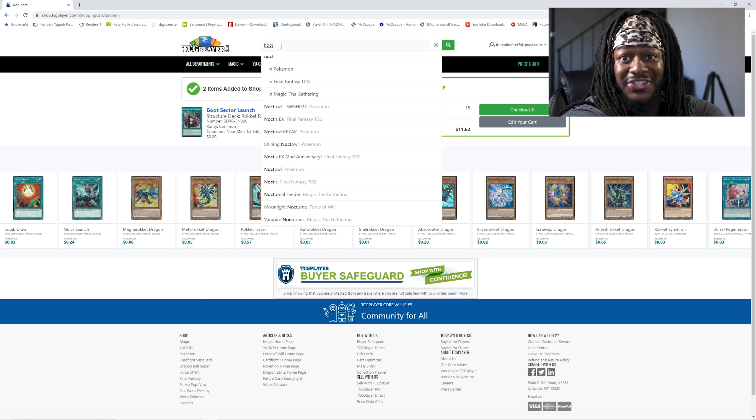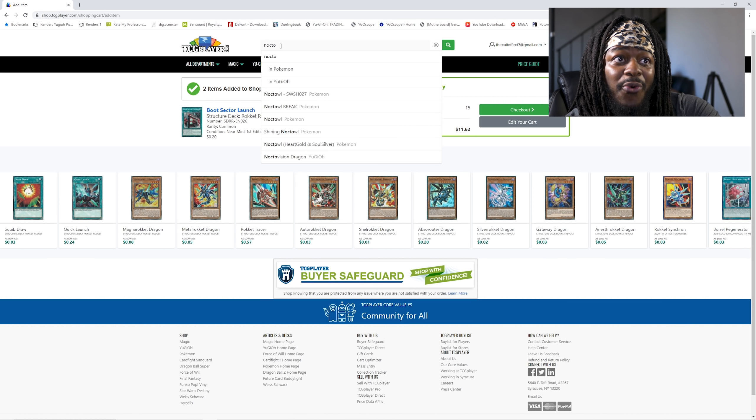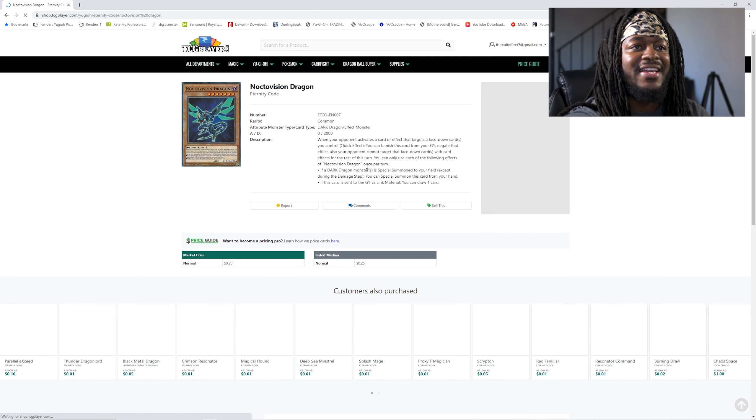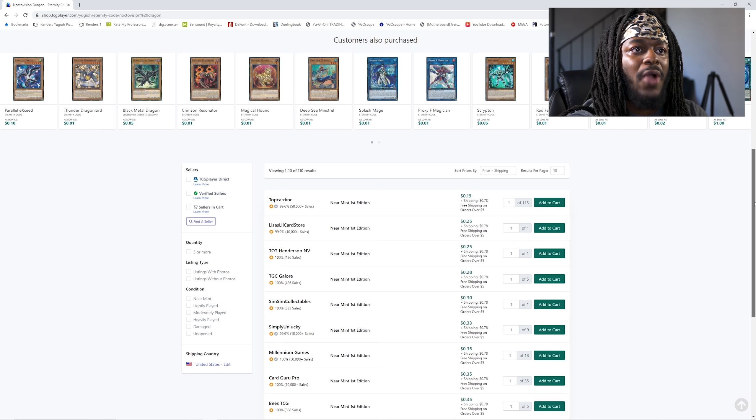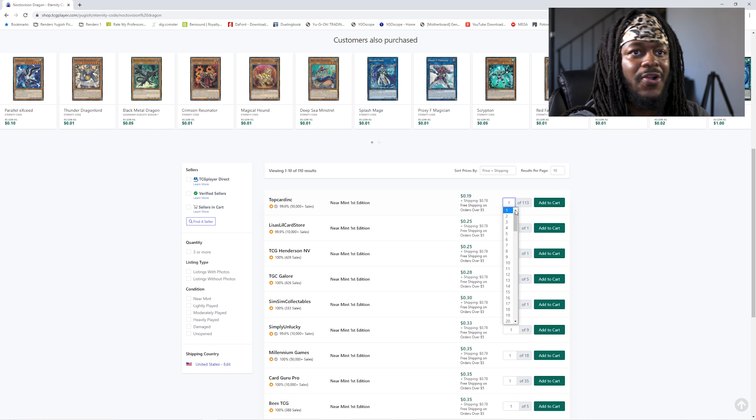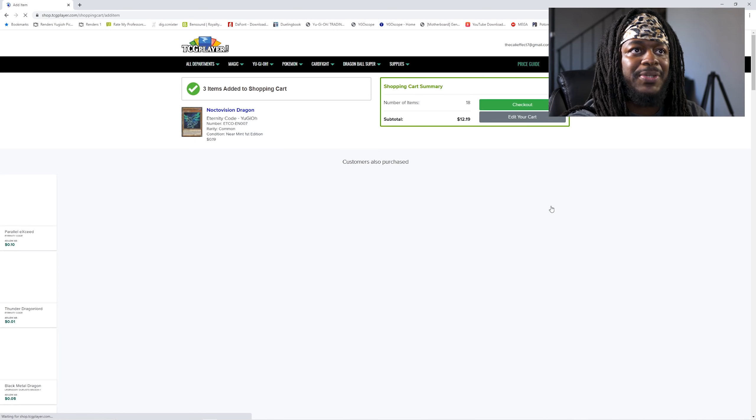I know it's N-O-C-T — Nocto Vision Dragon. This card made its debut in the Eternity Code set and has definitely helped the Rocket strategy a lot. I'm gonna go ahead and get three copies of those from Top Card Inc. And of course we are going to still be playing the Black Metal Dragon Engine.